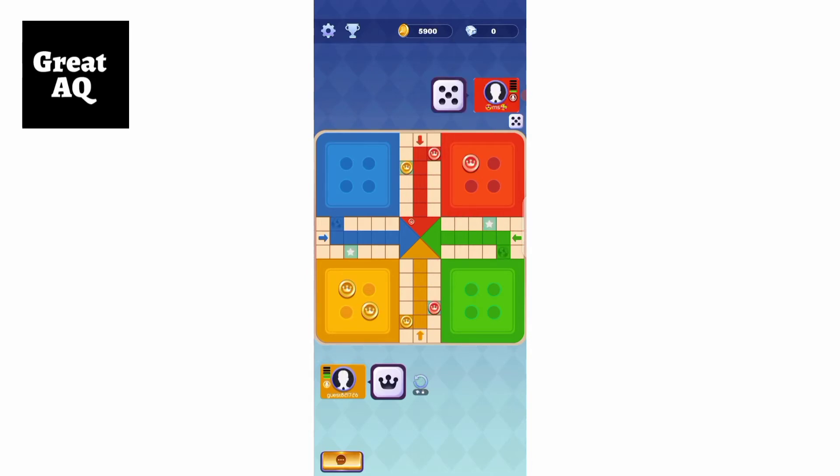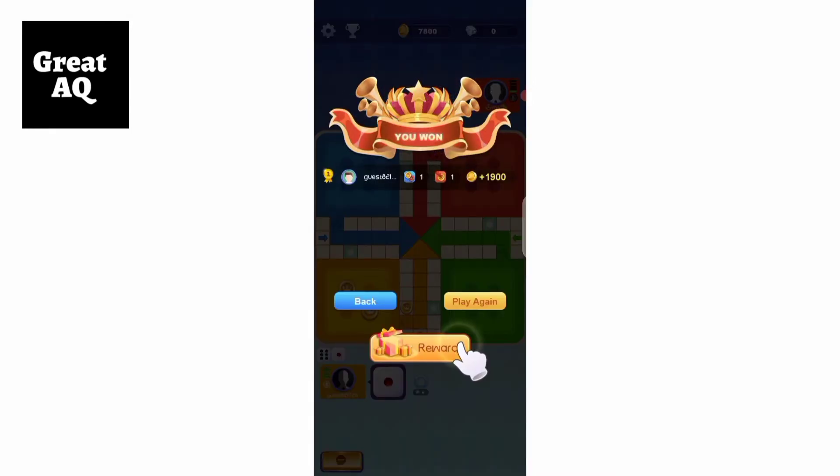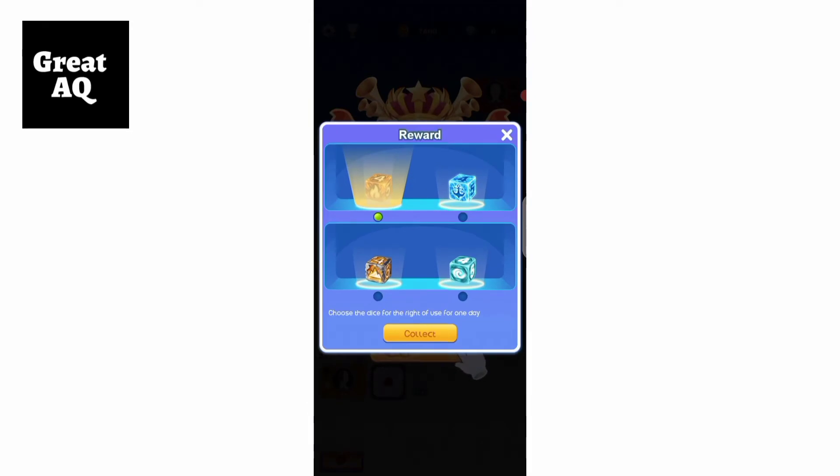During the course, you can kill other players' pieces and they can kill yours. You have to strategically move your piece — if you fail to do so and the opponent kills it, you have to restart that piece.